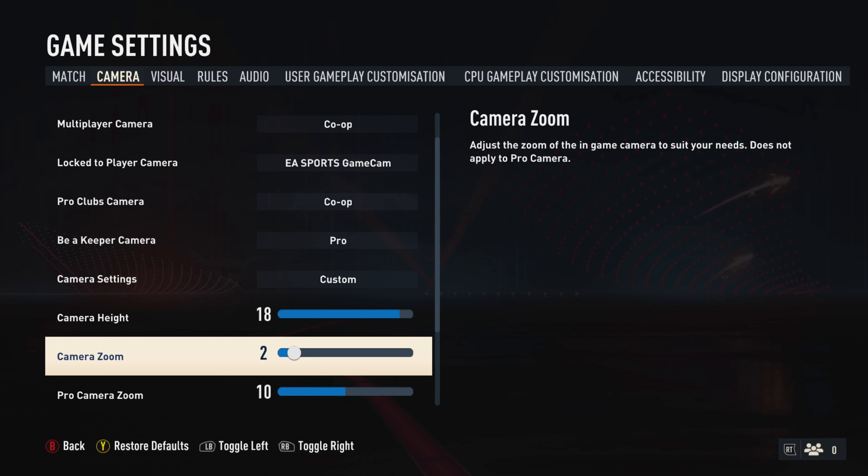For the camera settings, you want to change the single player camera to co-op, and also the multiplayer camera to co-op. That is the preferred camera option — the co-op selection. If you play pro clubs, you can set that to co-op too.